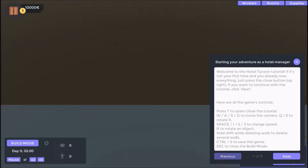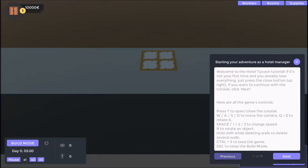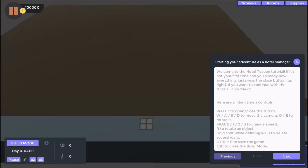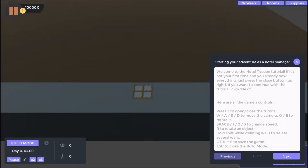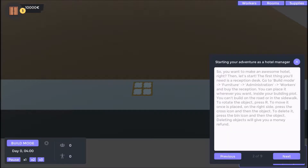Rotate an object - hold Shift. Want to delete walls, delete several walls. This is actually the whole thing. Whoa, that's a giant platform. It's a Control-S type game, Escape to close build mode. Where's build mode? Okay, I'm going to catch you guys when I'm done with this tutorial. I'll see you guys in a second.